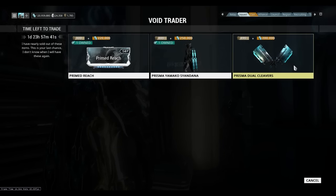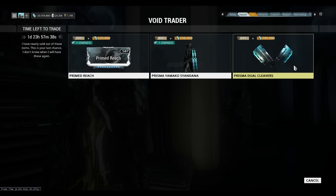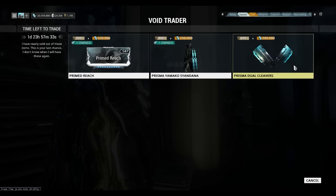Lastly, Prisma Dual Cleavers, which costs 490 Ducats and 200k credits. Let me purchase this.